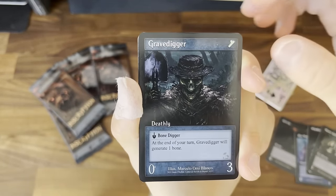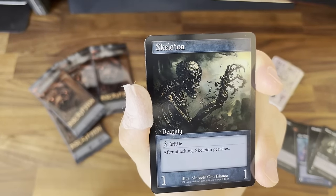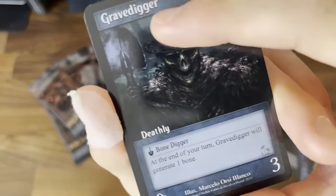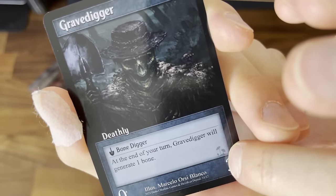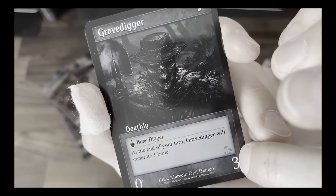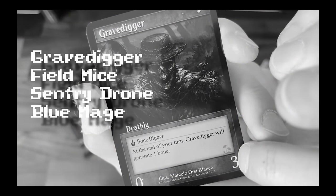The Grave Digger. I hadn't seen this little symbol about the health before. So I just checked — these cards are the ones you can combine at the Mycologist in Act 2. There are actually three cards in this pack which have this symbol, but there are four cards in total which can be combined.